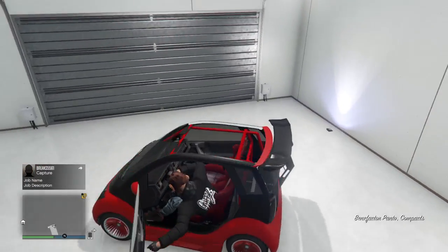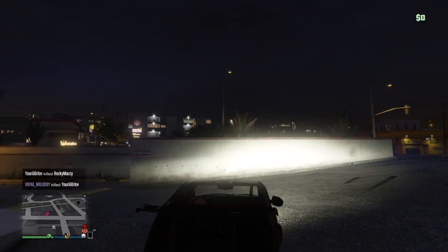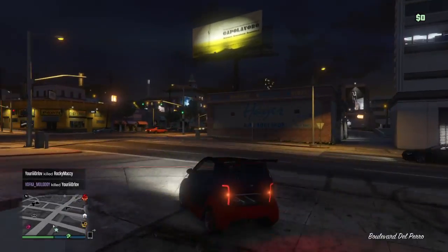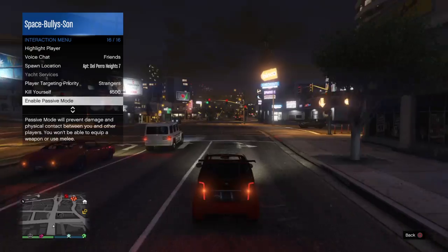Hi guys, I'm just going to be showcasing one glitch here on how to make the Panto have no roof and no boot. I will be showing you that right now. I'm just going to get straight over there, but I'm going to go in passive mode so nobody can kill me.